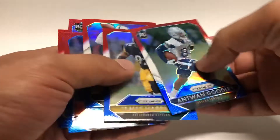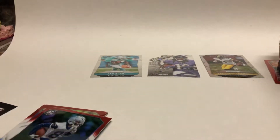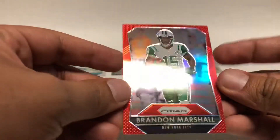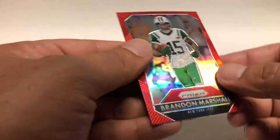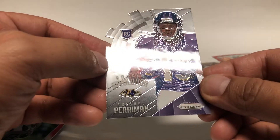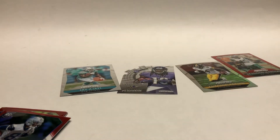All right folks, that is it. Pretty nice looking red, white, and blues — I really like those. Did get this red prism, it's a little off-center if you look at it, but still pretty nice. I wish these were numbered. Antonio Brown prism. And got this Brashad Perryman die cut. And for my boys, Jay Ajay rookie. All right, that is it. Thanks for watching.